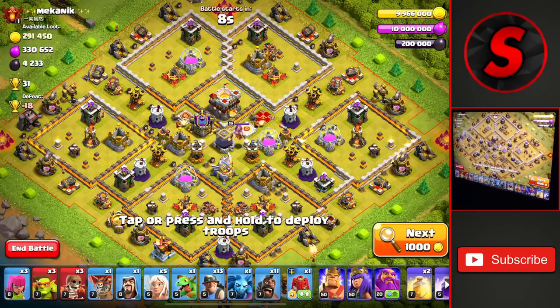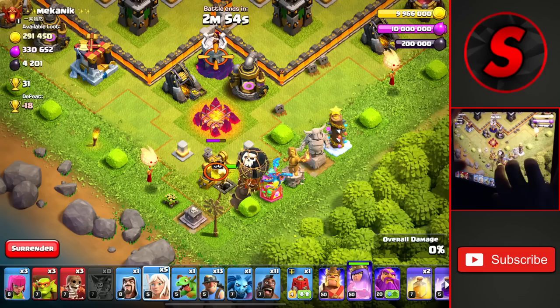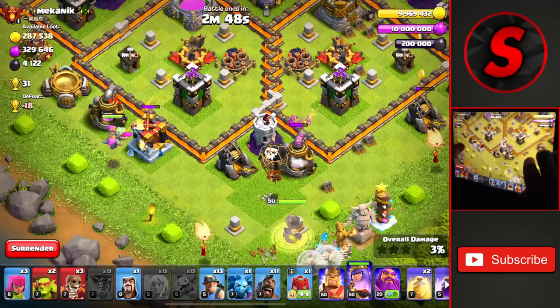Our first attack of the day is against a pretty common base design for Town Hall 11, worth 31 trophies. We're going to start off with our Queen Charge towards the bottom of the base to take out the X-Bows and eventually lead up to the Eagle Artillery. We'll drop her right on top of this Dark Elixir Drill and then drop a couple of Sneaky Goblins on both sides.